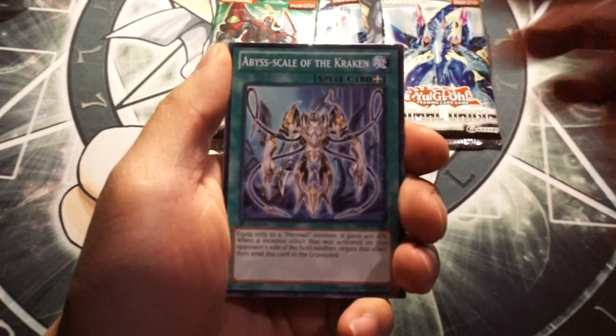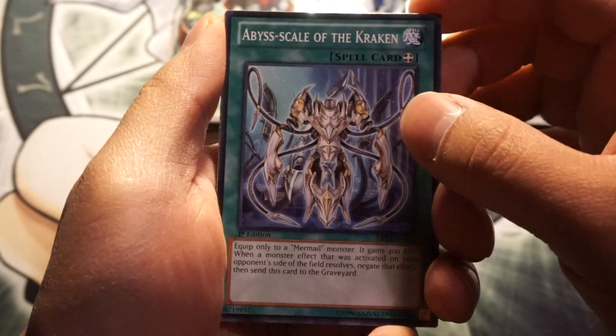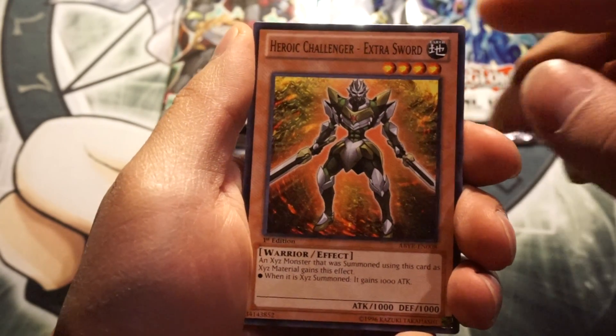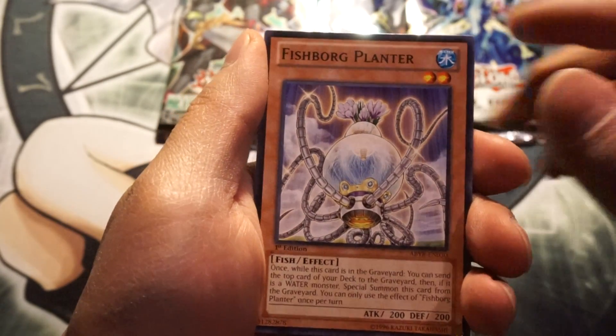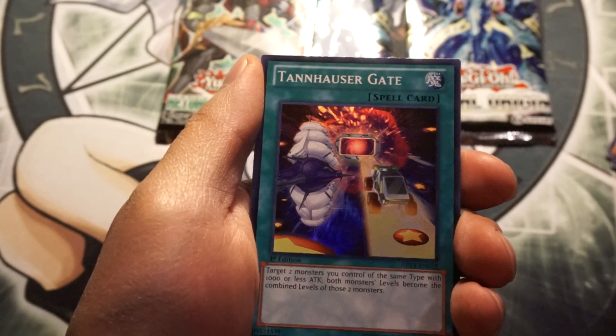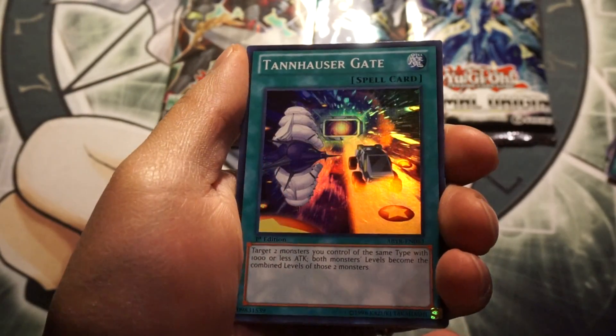Let's see, hopefully we pull something good. Okay — I got the Abyss Scale of Kraken, Magic Deflector, Heroic Challenger Extra Sword, Fishborg Planter, Advanced Heraldry Art, and a Tannhauser Gate. Well, at least it's a super rare.